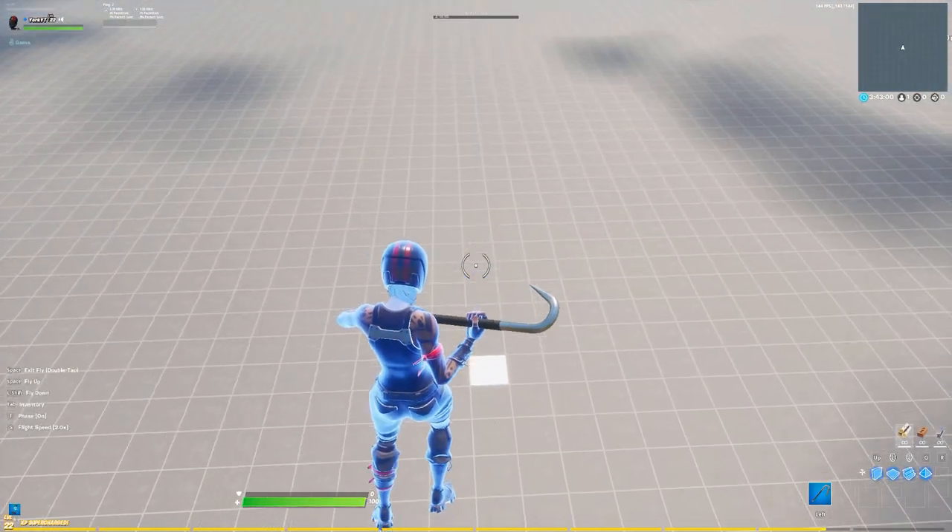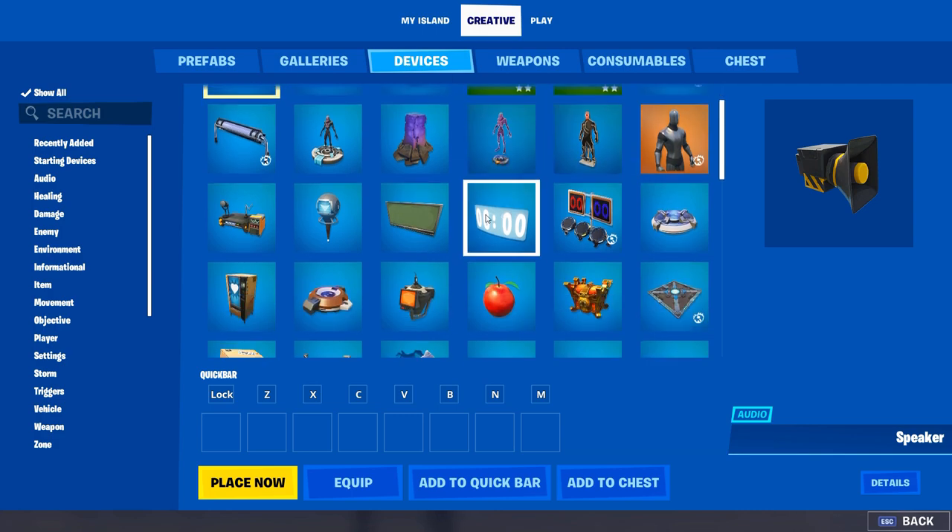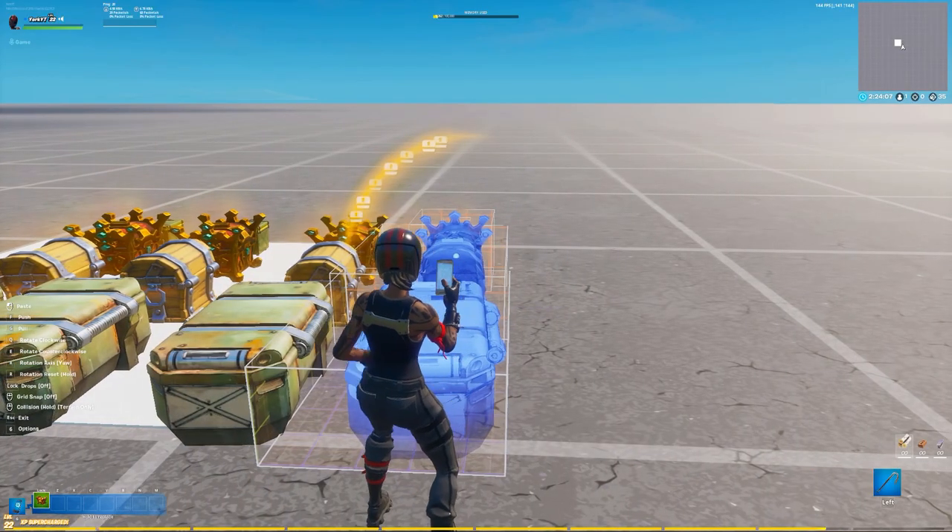So first we need to open up our creative menu and we need to go to the devices tab. From here we need to find the chest gallery and add it to our hotbar.